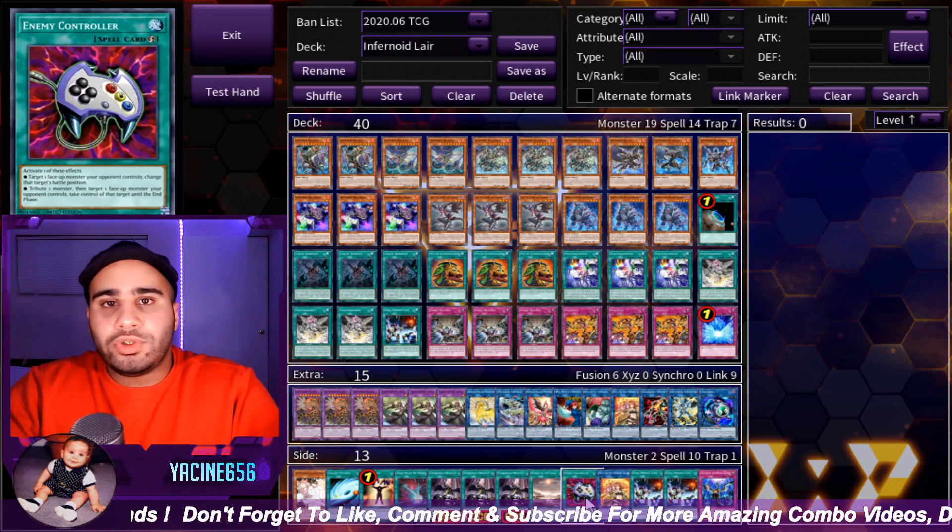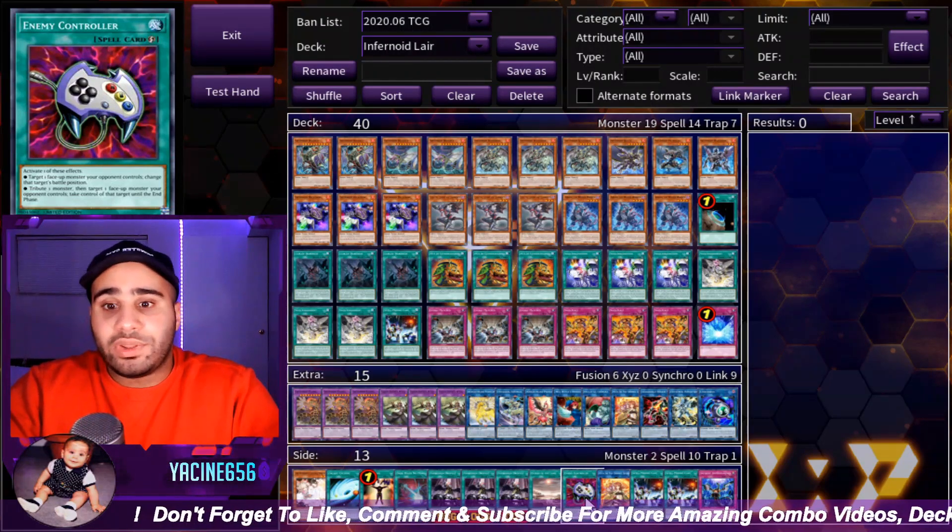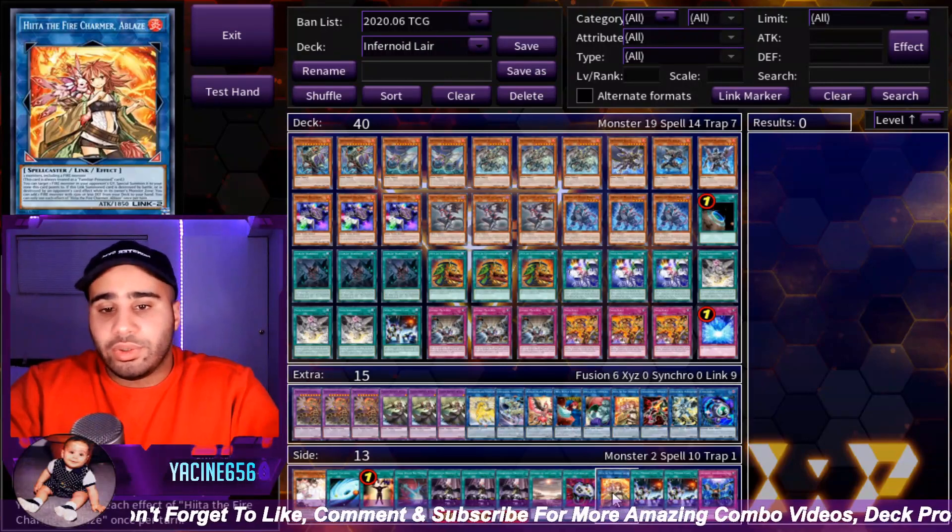You can get value by tributing your useless tokens that you get with Lair, which is cool.